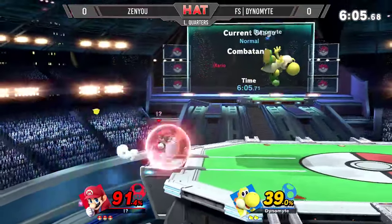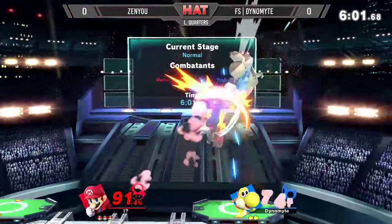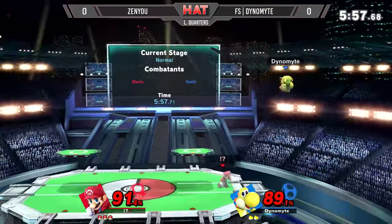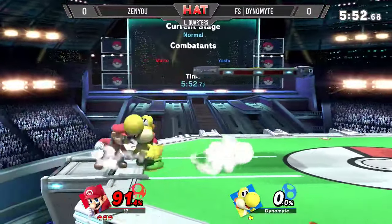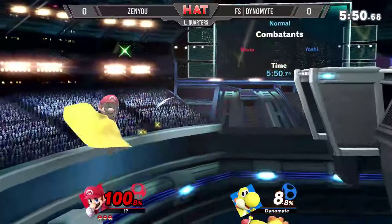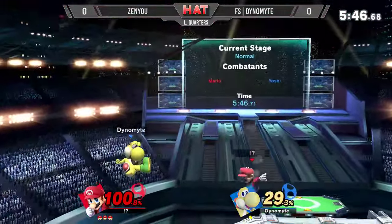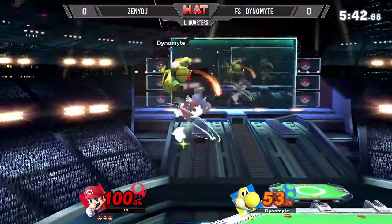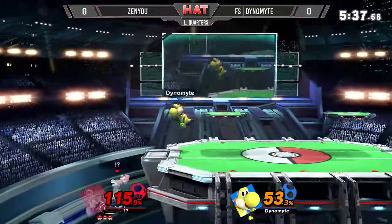30% already. Dynamite tried to get the dunk, but if somebody knows how dunks work, it's a Mario main. Almost gets him off the top right there. Dynamite tried to safely return to the edge with that down beat — didn't work, missed the spacing. And it's suddenly three stocks to one. More combos, another 50 damage. This is ugly so far.